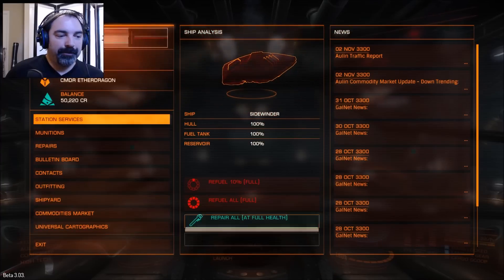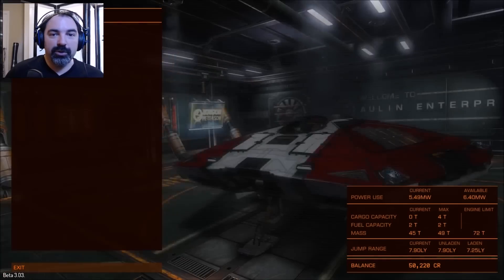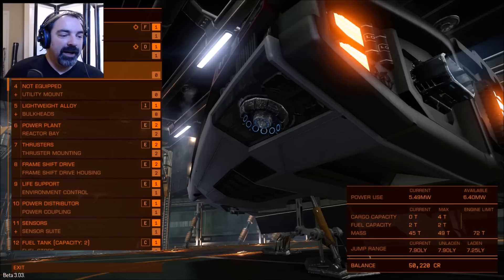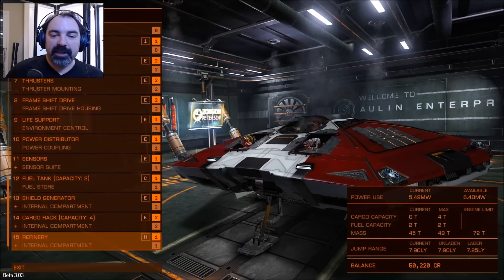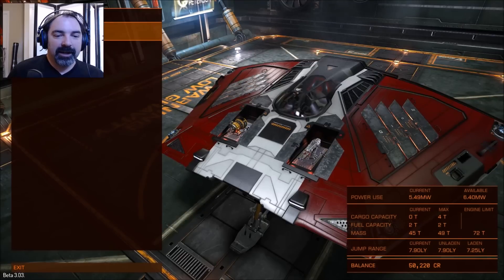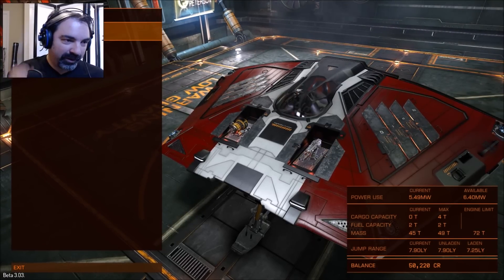I flew to Allen where I'm docked right now, and I have some new equipment mounted. I put on a mining laser, and I got rid of the basic discovery scanner and replaced it with a refinery. These two things together cost me all of about 8,000 credits, so you can actually get into mining pretty quickly. I'm still in my Sidewinder.